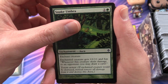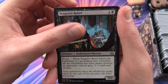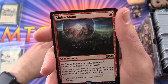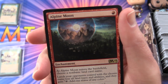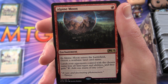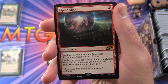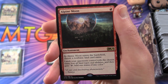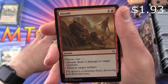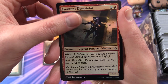Michael A. Bargo's pack includes: Madcap Skills, Marauding Boneslasher, Goblin Tunneler — there we go, goblins — Snake Umbra, Makeshift Mauler. For the uncommons we have Rogue Refiner, Vengeful Rebel, and Alpine Moon — an enchantment for a single Mountain. As it enters the battlefield, choose a non-basic land card name; lands your opponents control with that name lose all land types and abilities and gain 'tap: add one mana of any color.'